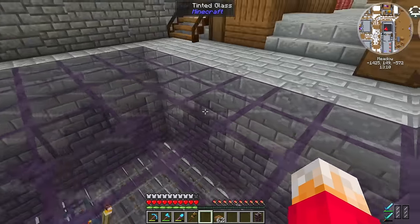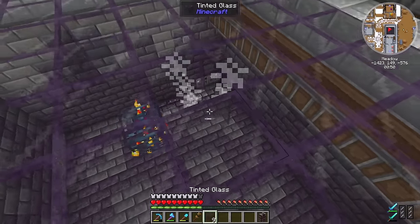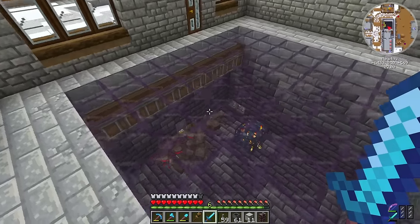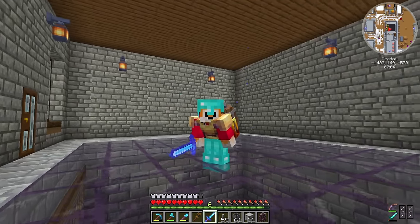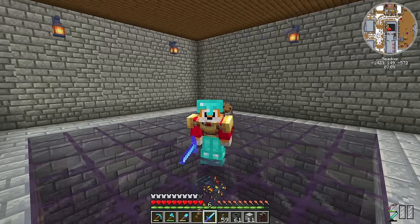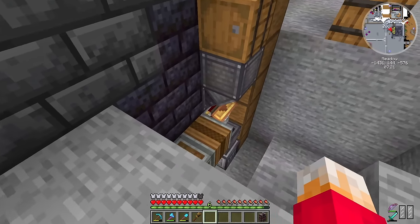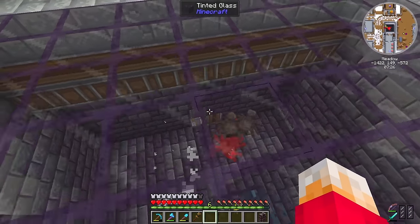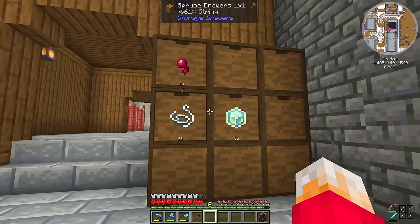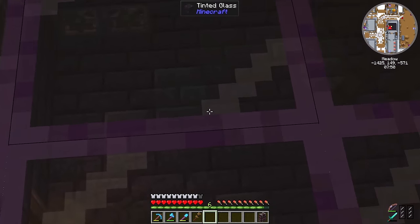Which means I can get back to this spider farm. We now have all of the systems in place — all of the fans are blowing in the right directions. And if I put tinted glass above, you don't get any of the particle effects, which is good for frames per second. Currently the deployer is just going to punch all of the spiders to death, so we need to get a sword. You guys in the comments told me that if I put a mending sword in, the deployer will mend itself. The sword I've got is my best sword, so I'm going to try it. It's fully mended at this moment in time.